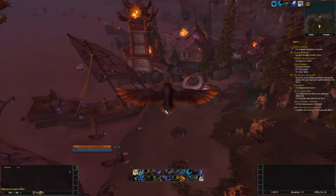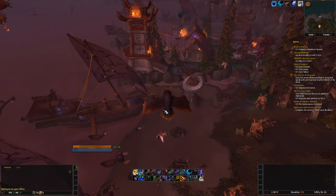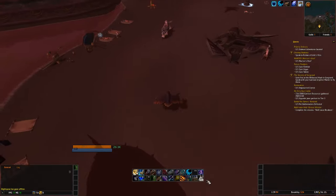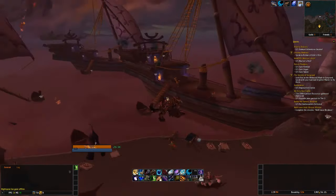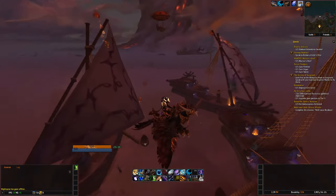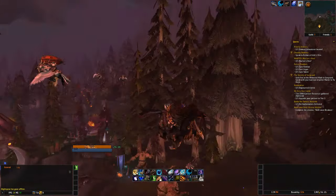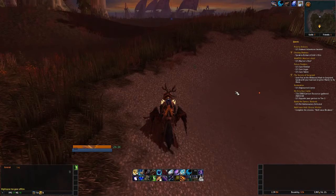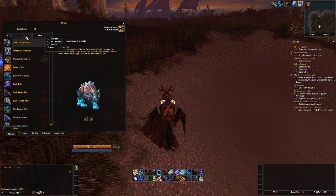This second part only lasts another 10 to 15 minutes depending on how fast you go. Once you've done that, you'll be given the Teldrassil Hippogryph, which is the new Alliance mount. Every Alliance character that completes this will receive this mount.